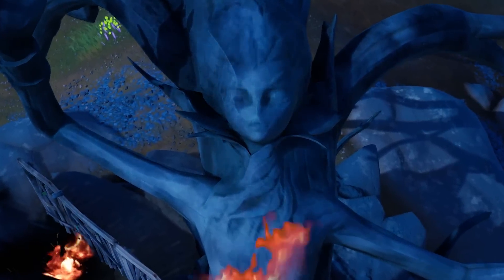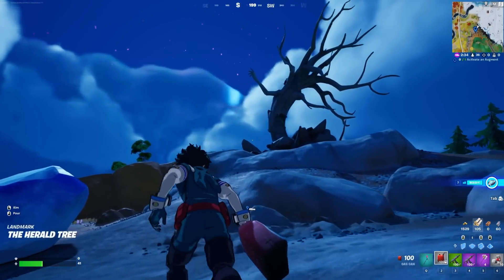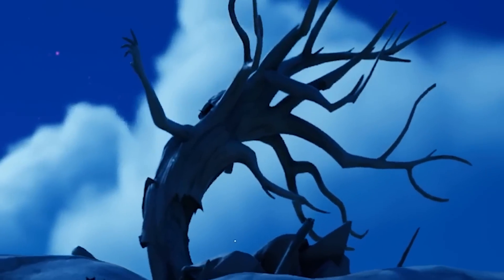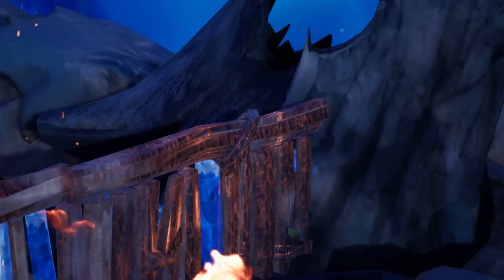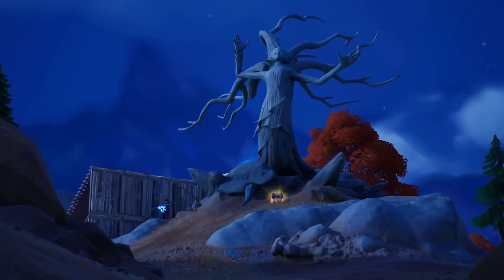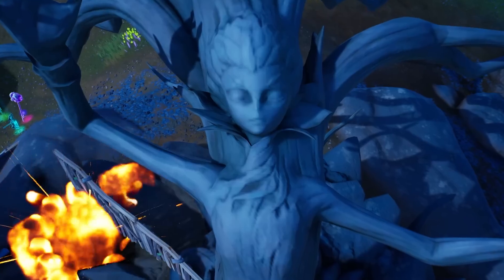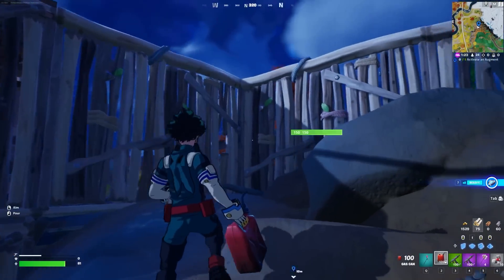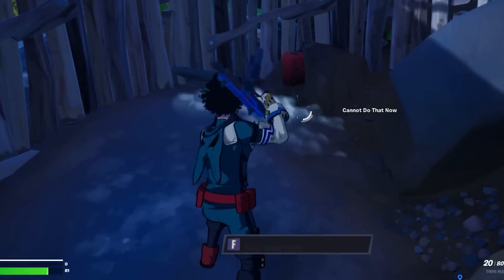Is it possible to set fire to the Herald's tree in Chapter 4? I've got a bit of fire on me, and we've got ourselves a wooden Herald. The Herald is of course made of wood. Trees typically burn, so I'm hoping this is going to work. We already know that the wooden tree Herald is actually breathing in our Fortnite game — you can literally hear the sound of breathing. The question is, if we set fire to her, is she going to start screaming? I've connected a wooden fence all the way to the Herald's tree. If she's made of wood, as she is, she should burn.